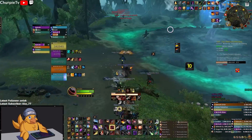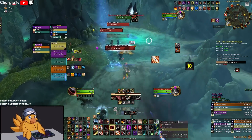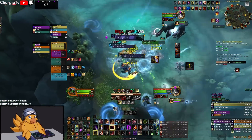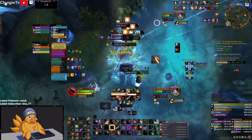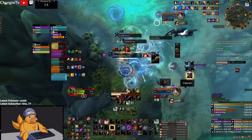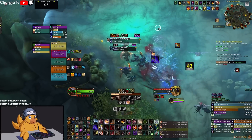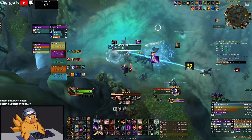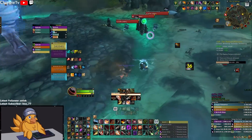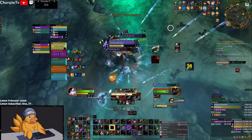If you're running Gouge, you can use it as well to extend the CC durations even longer. You can see I'm setting my focus target to these off-target mobs every single time I go into the pool, because I'm responsible for this one. If one cast goes off, that's my fault — that can end in somebody dying, and that could be the reason you don't time keys.